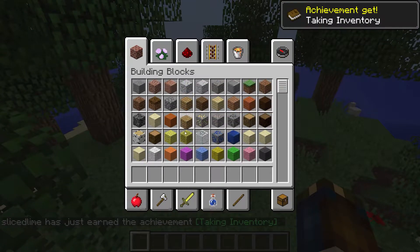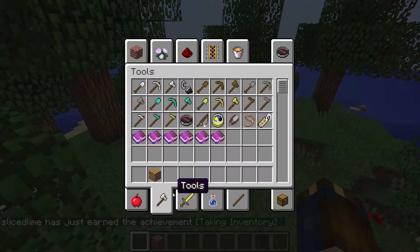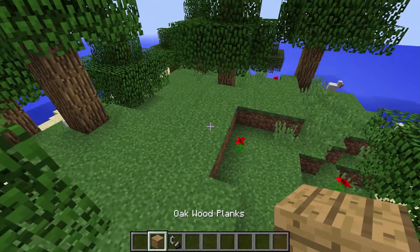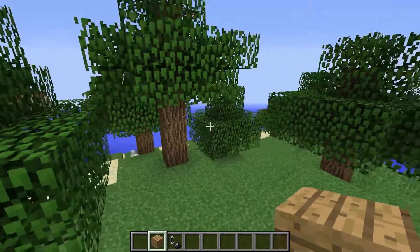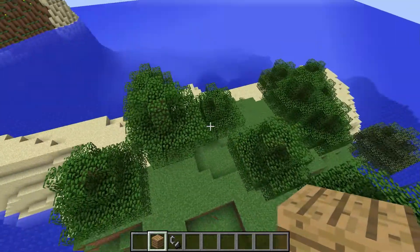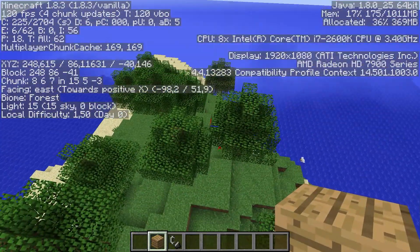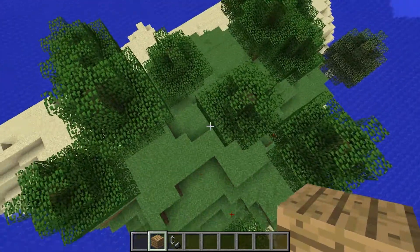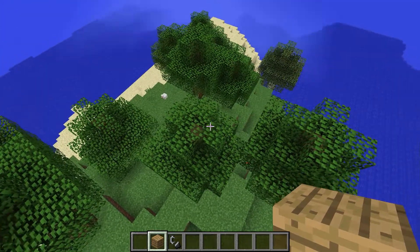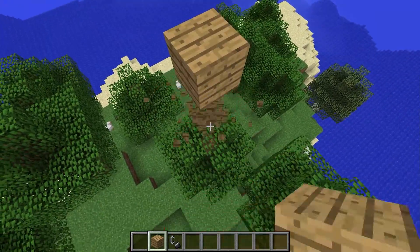It turns out that it's surprisingly hard to know whether it's raining or not. So I've created a new world here and we're gonna, from scratch, be showing how to make a fully reliable rain sensor with command blocks. This is gonna be based on fire. What you need for this to work is you need it placed in your spawn chunks, but you also need to make sure that it is somewhere where it can rain.